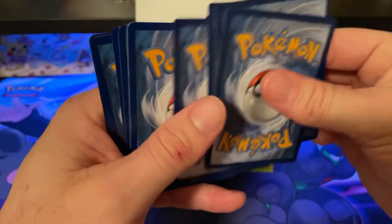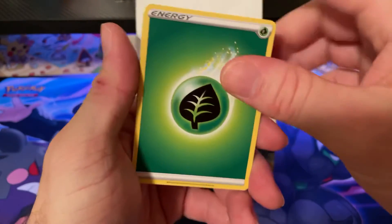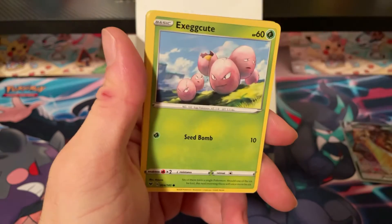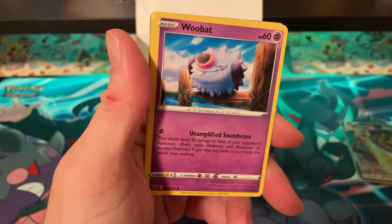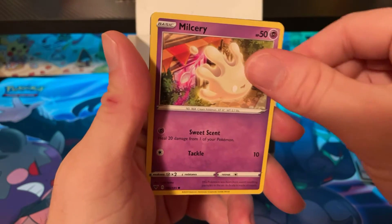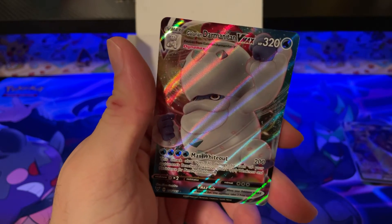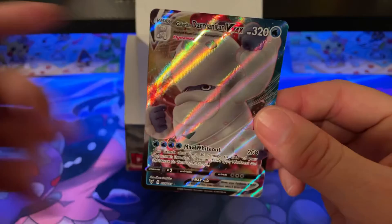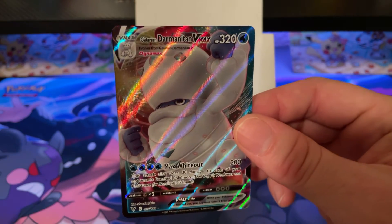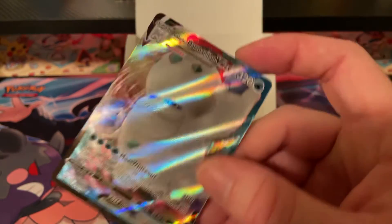Pack thirty-six — the last pack! Come on baby, let's do it! Leaf Energy, Galvantula, Swellow, Leaguestaff, Exeggcute, Wubat, Beldum, Blitzle, Milcery, Wubat again — and Darmanitan VMAX! Not what I was expecting, but still — two VMAXes from the box!